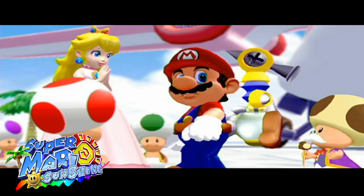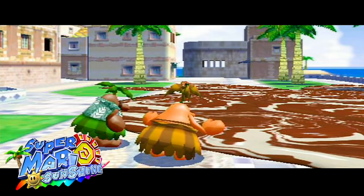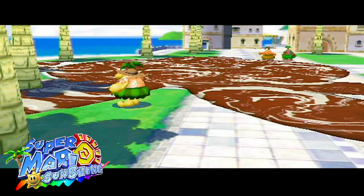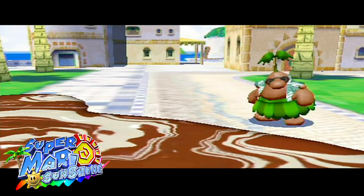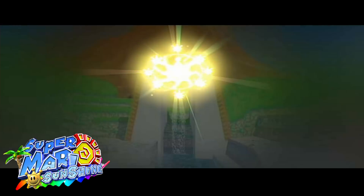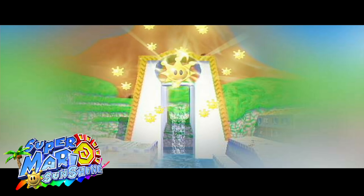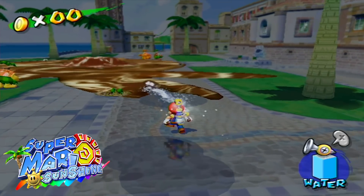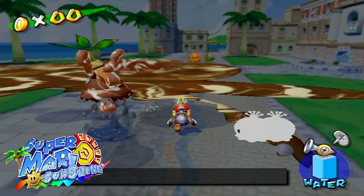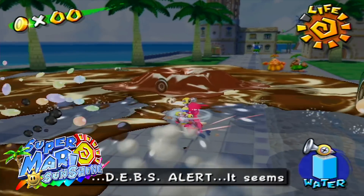Once Mario cleans up all of the goop on the airstrip, he is taken away by the inhabitants of the island, the Piantas. There is goop all over the island, and Mario is being blamed for putting it there, when it was clearly the Shadow Mario character that Peach saw earlier. This has also scared off the Shine Sprites, the main power source of Isle Delfino. Mario is now tasked to clean up all of the goop and recover the Shine Sprites to bring life to the island once again.